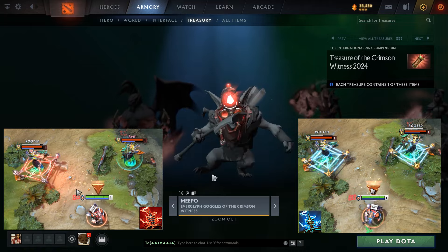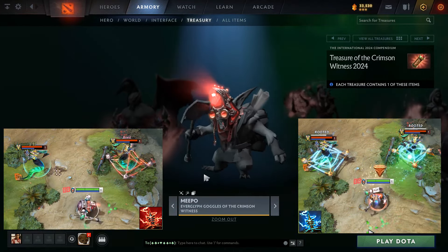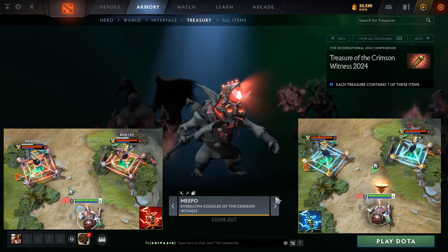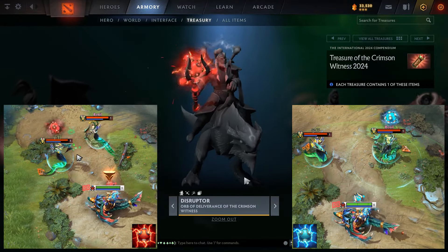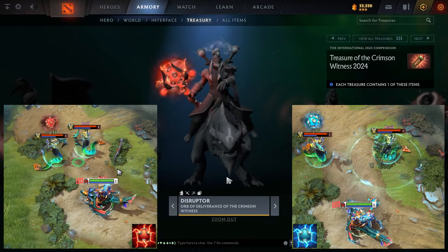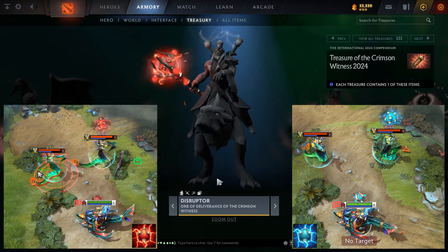Meepo's Everglyph Goggles are available in red this year — they're the Electric Net immortal that changes the net effect. The effect is quite neat and it's pretty strong. The Disruptor Orb of Deliverance, I think from an effect standpoint, is probably the worst here. The model is nice but it doesn't change your projectile colour or anything like that unfortunately. This is definitely the stinker of the chest.